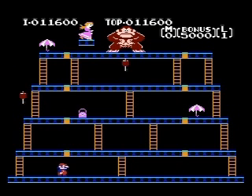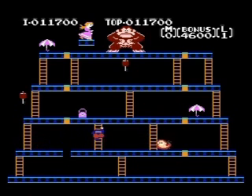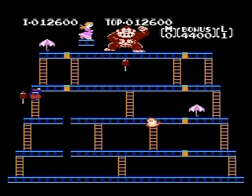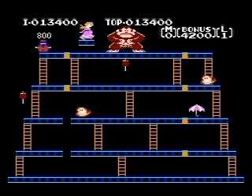So the third level is the 75 meter level. The basic idea is to hit all the yellow spots — I guess those are support beams — to make Donkey Kong fall. And the umbrellas are just there for points; you don't really have to get all of them.